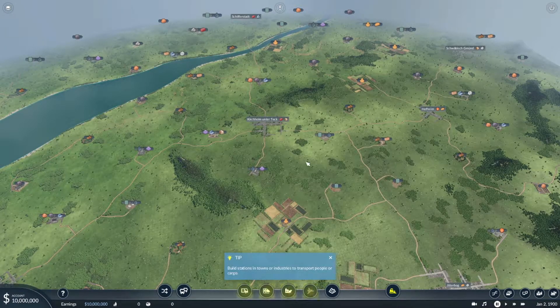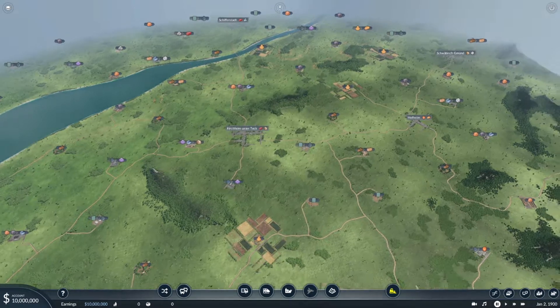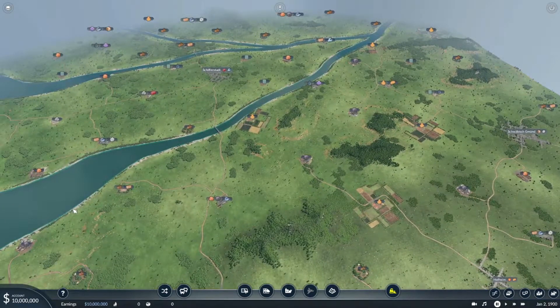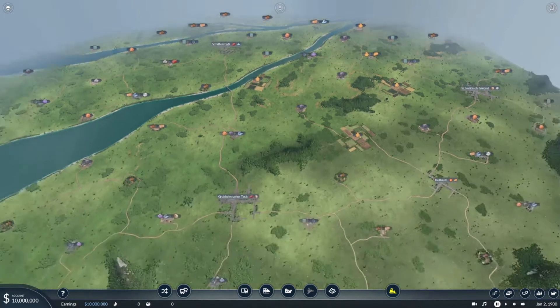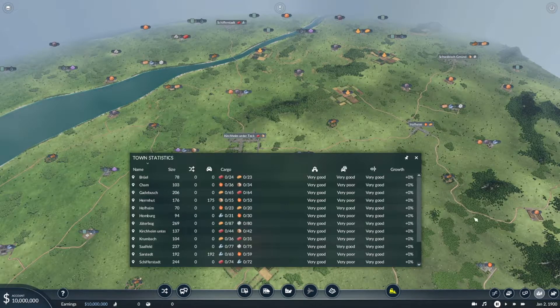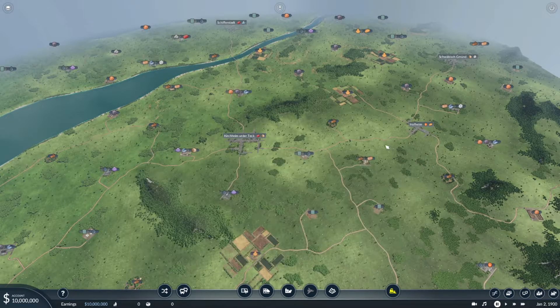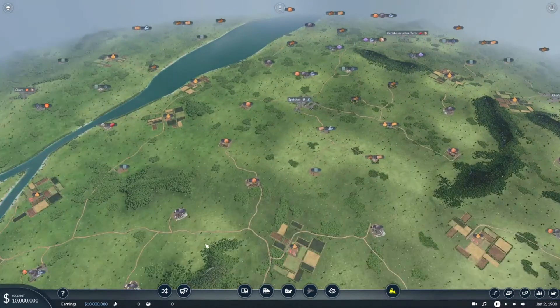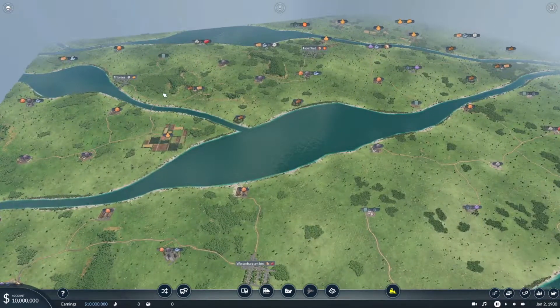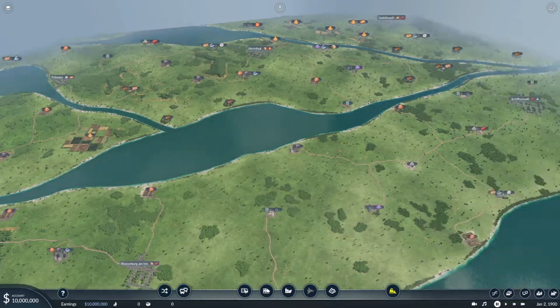Hello everybody and welcome back to Transport Viewer 2. In today's episode I am starting a new map and I will try to make some big money. First things first, we need to find a perfect city where we can build some industry connections. You can open the dialog box to see what each city needs, but first I will look around for ideas on what we can make here.